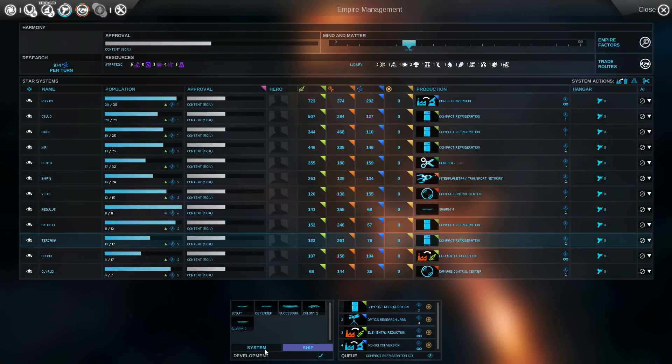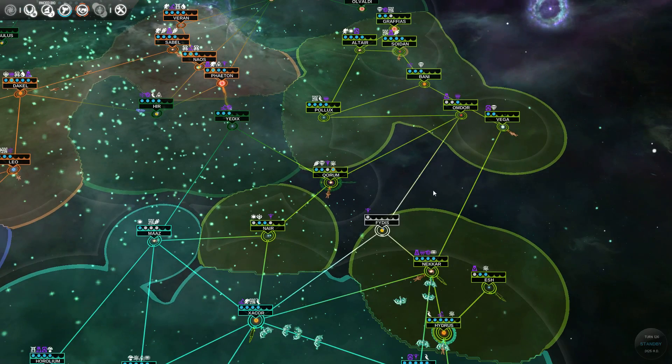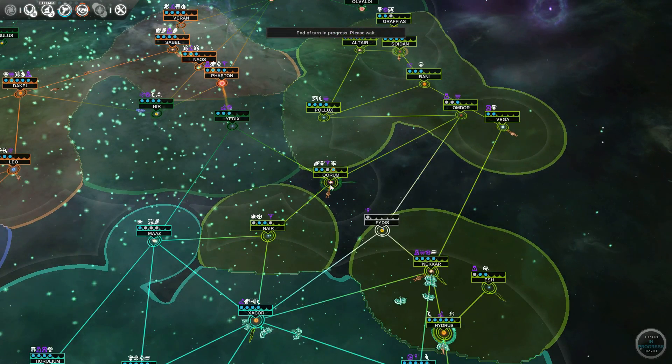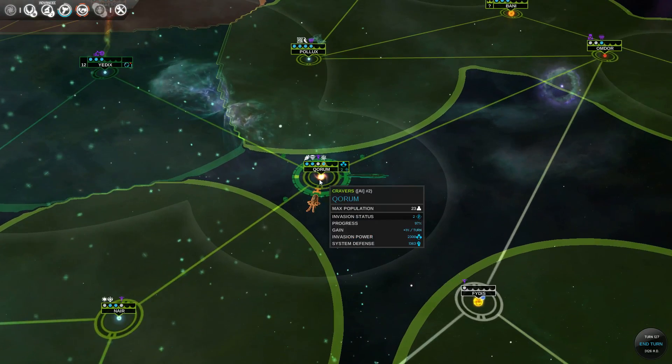Let's make that and then that. We're about to capture Quorum — let's see what the Cravers have done to it. Probably destroyed its production. I think their bonus only lasts like 20 turns.